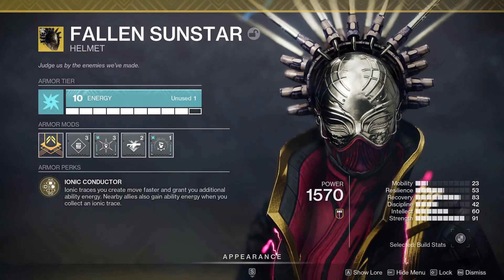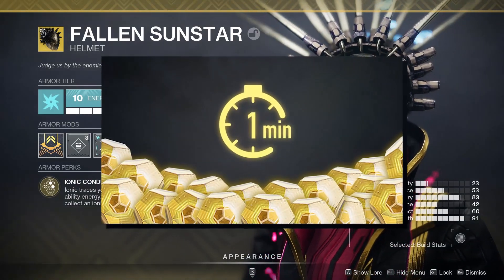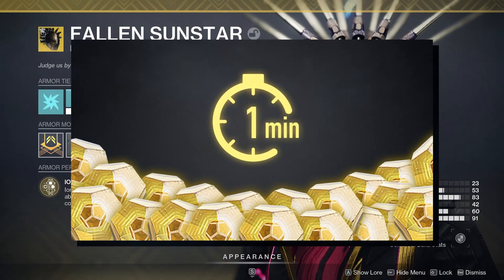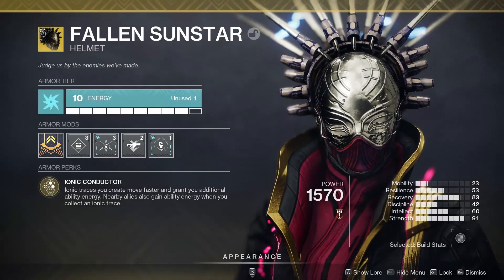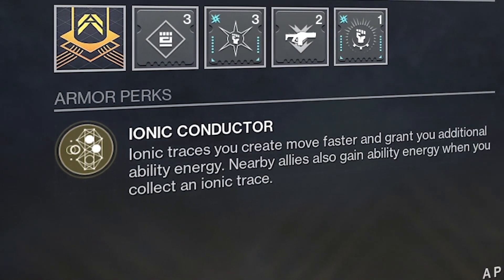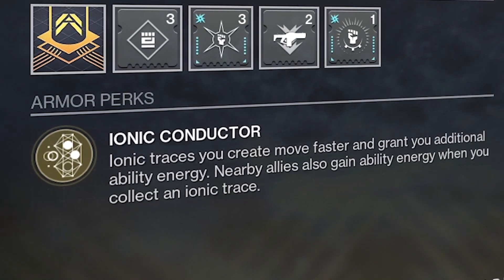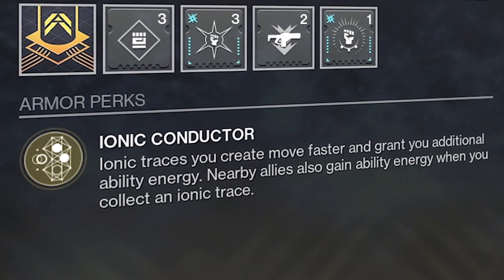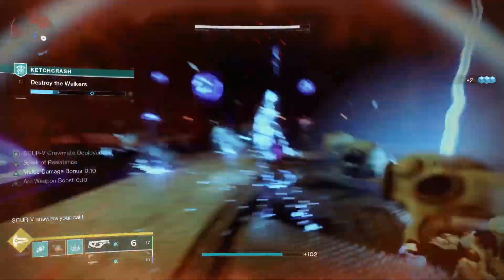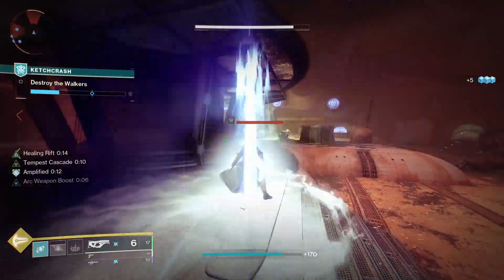The crown jewel of the build is the Fallen Sunstar — the brand new Exotic Warlock Helmet. The exotic perk is Ionic Conductor: Ionic Traces you create move faster and grant you additional ability energy. Nearby allies also gain ability energy when you collect an Ionic Trace. We're beefing up the power of our Ionic Trace — faster moving and extra incoming energy.